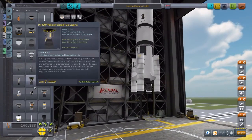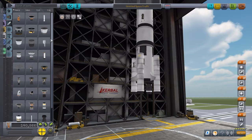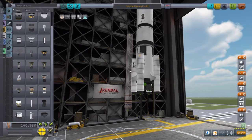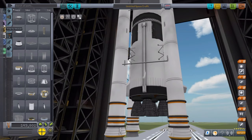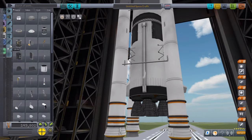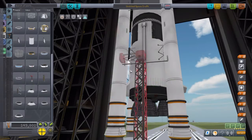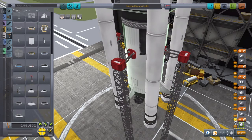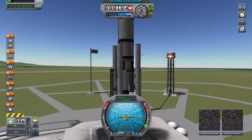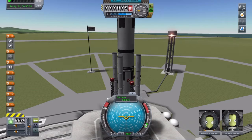We need some solid fuel tanks — oh, those are bigger, I like those better. Now we'll probably need some things to help hold it onto the ground before it takes off. Alright, let's just fix our staging. I think we got our staging correct — I guess there's only one way to find out.